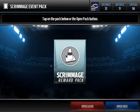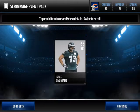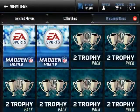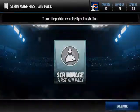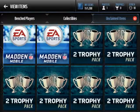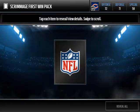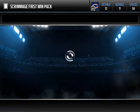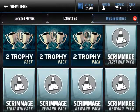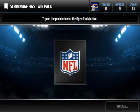In these veterans packs you do have a chance of getting a veterans player. Let's go ahead and get rid of these scrimmage packs — these are pretty easy to get. As you can see, you get some silver players quite easily out of these. In the scrimmage first win packs you have a higher chance of getting something, but you usually get post-game collectibles.